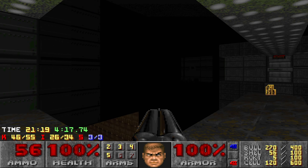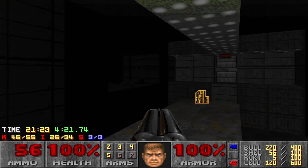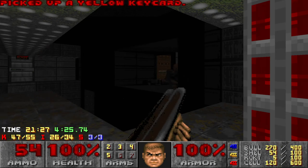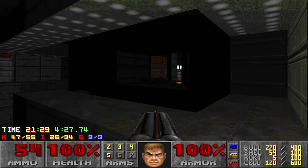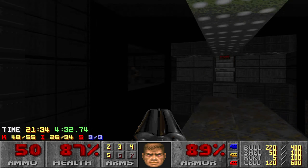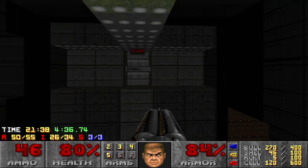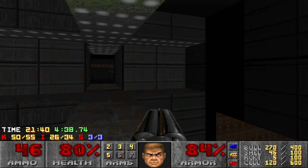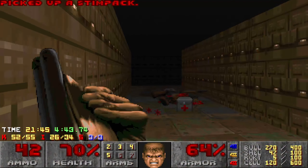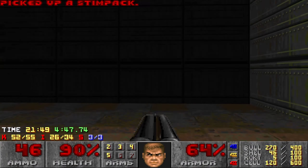Now, what is going on down there? I see a couple chaingunners up there. Got them. There's five enemies left. Let's jump down here. Okay, and we have a teleporter. I was expecting this to be a lava pit — it is not.